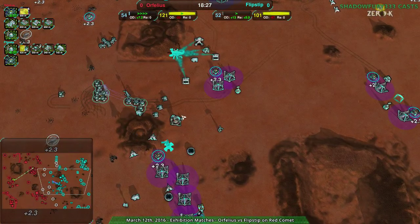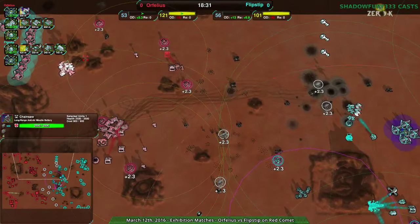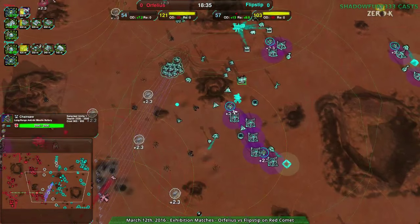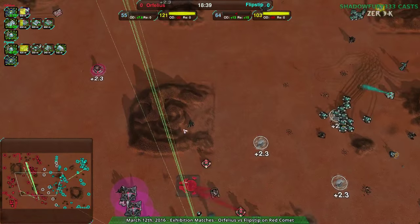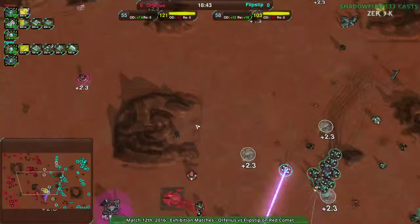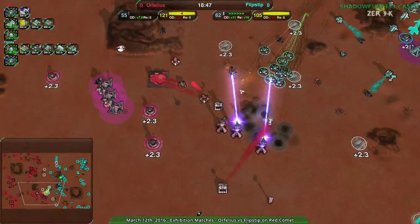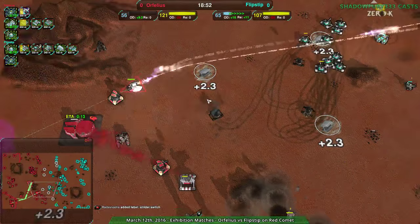The chainsaw's over here, and the chainsaw doesn't have the range to reach over to the north side. Orphilius pointing out in chat that there is a chainsaw — yes, it is anti-air artillery. Is it on hold fire? It should show. It's supposed to be able to show fire state and move state.